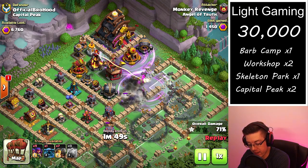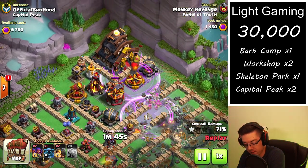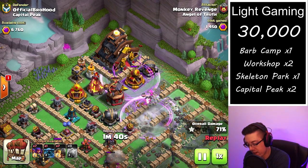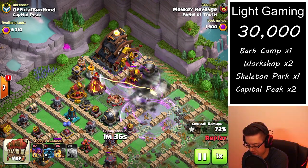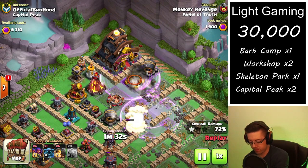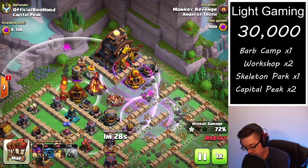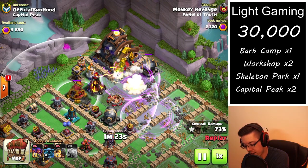As you can see, we've got an X-Bow, Rocket Artillery, Giant Cannon, Giant Cannon, and Inferno Tower. We're just trying to clear paths so that the P.E.K.K.A. can eventually get to the Capital Peak. The biggest threat is the Inferno Tower. We'll also be taking a lot of damage from the Rocket Artillery, because as we are running out of archers, we will not be able to take that out in time.